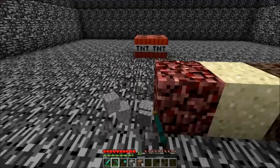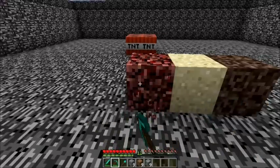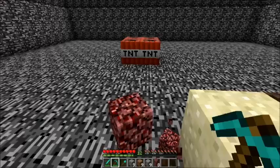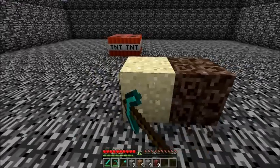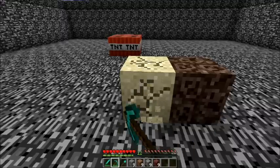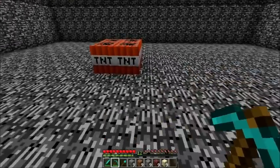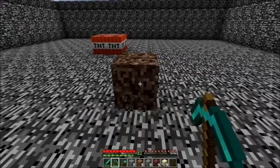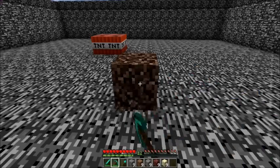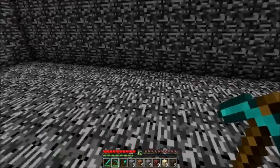When you mine one septuple one, you get 9 of the next level down - I don't really know the prefixes. We'll continue to mine all of these. The blocks that can be condensed are cobblestone, dirt, gravel, netherrack, sand, soul sand, and then there's TNT and the other items I showed you.